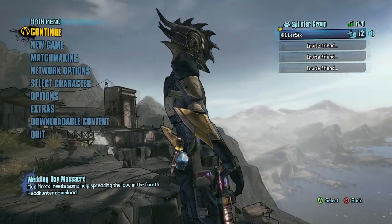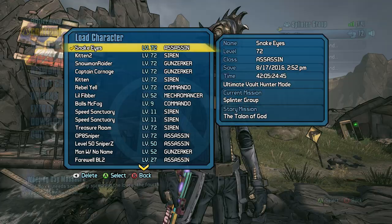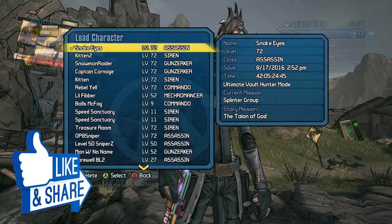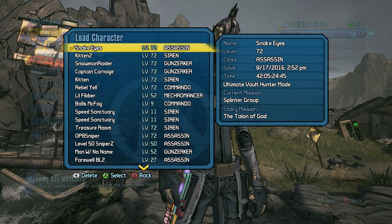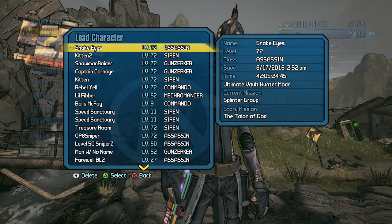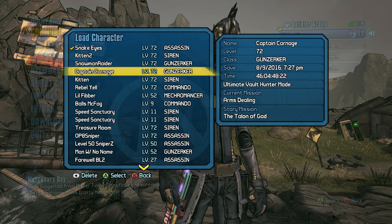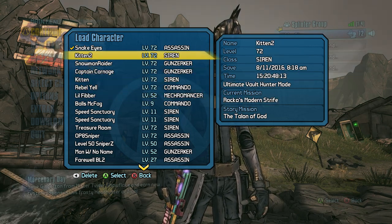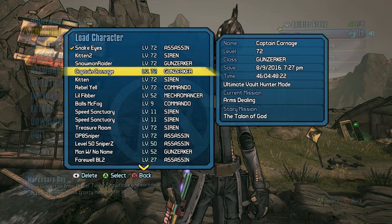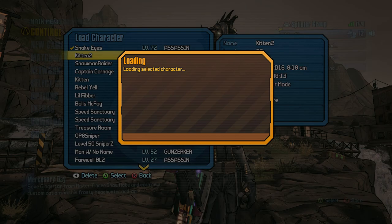Here on your main screen where you have your character select, normally you'll hit Continue, or you'll hit Triangle or Y, whatever it is on your particular console or system, and that'll bring up your list of characters. As you can see here we've got a few characters, so we're going to reset my Siren.